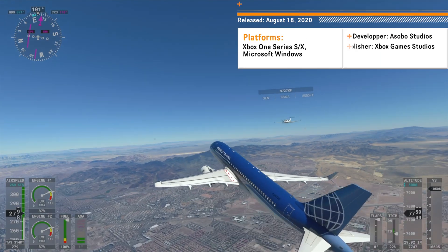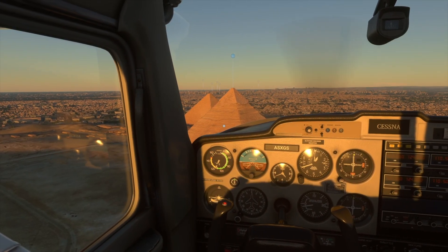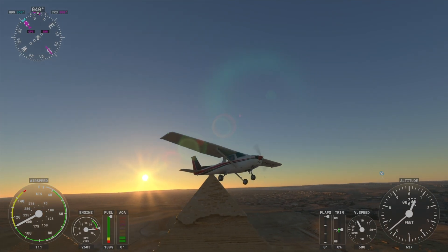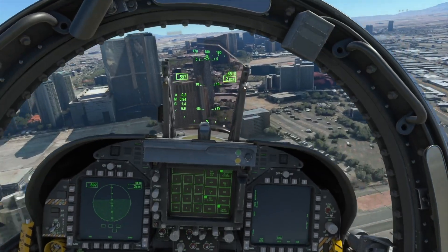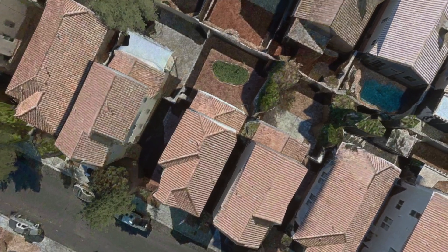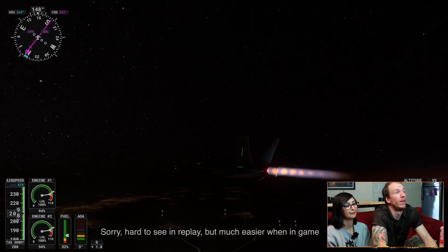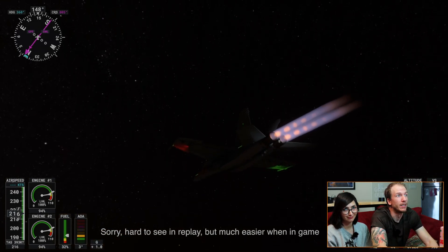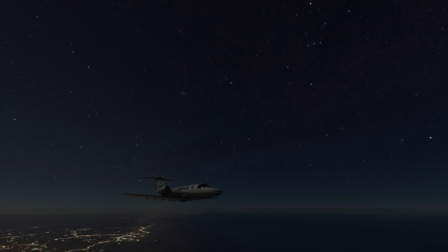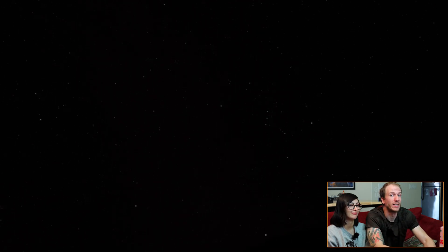Now let's move to what I would say is the non-space game with the absolute best representation of the sky so far: Microsoft Flight Simulator. In this game, you can select the plane of your choice and take off, fly, and land anywhere in the world. The 2020 edition is actually mind-blowing — the entire Earth is modeled realistically, and yes, you can find your house in-game. The night sky in Microsoft Flight Simulator is incredible. Developers went above and beyond to recreate the exact stars, constellations, and moon in the sky. Not only do the stars and the moon look awesome, but they also move across the sky in real-time.